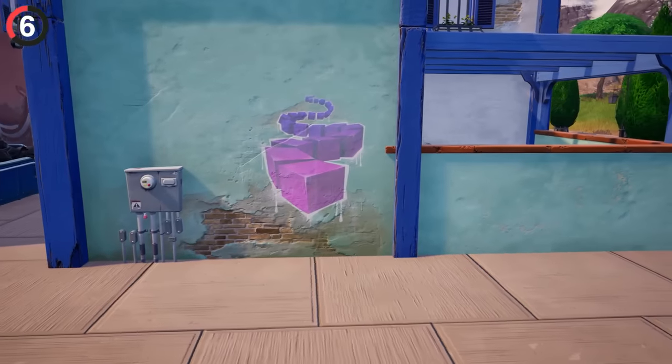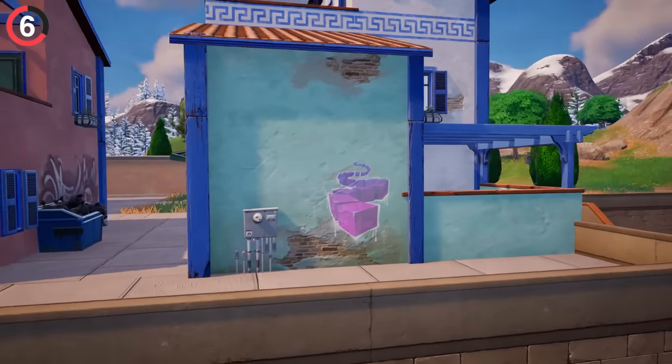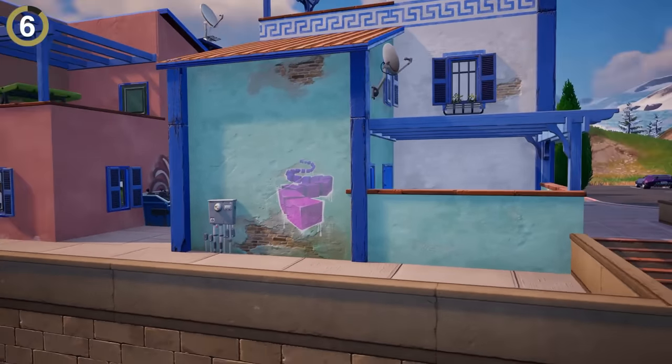But if you head over to Reckless Railways to explore, one piece of graffiti shows the cubes. This isn't a normal spray in the game, so either Epic is teasing something, or it's just a nod to the past.